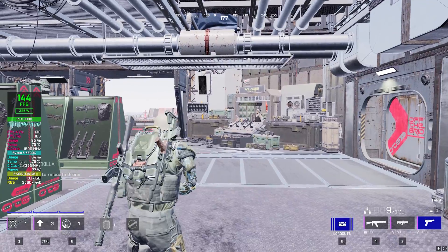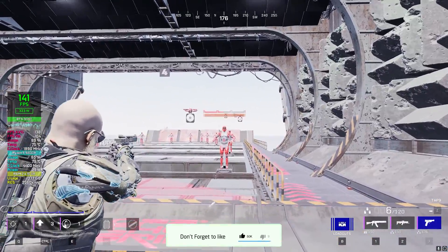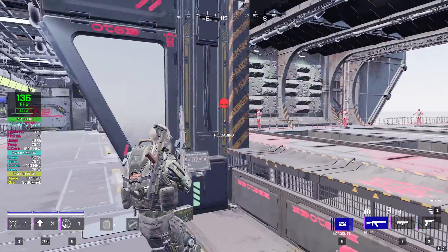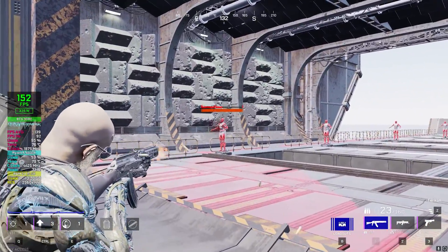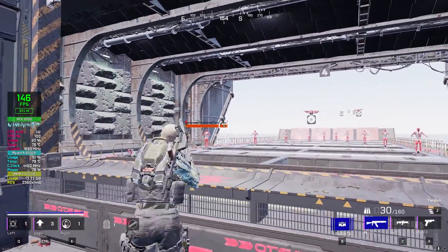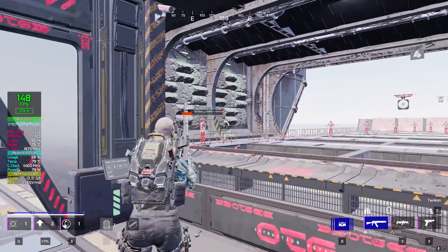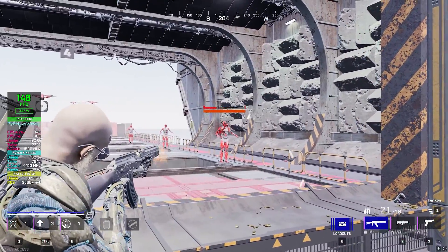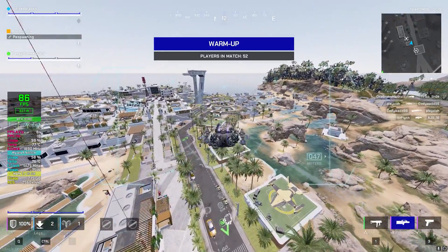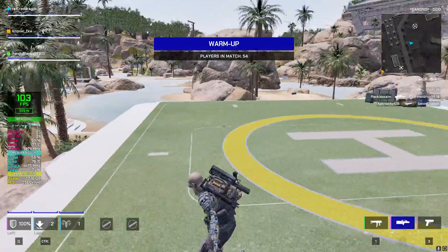Let's go to the training zone and see. Look at the difference — the graphics look completely different, but look at the FPS. We're getting 140, 138; the average is 136–138. That is almost double — almost a 100% increase in performance. We'll spend a couple more seconds here to confirm the performance is stable. Now on the warm-up menu we can see a very good increase in performance here too.